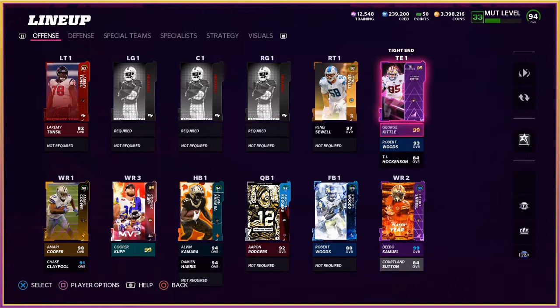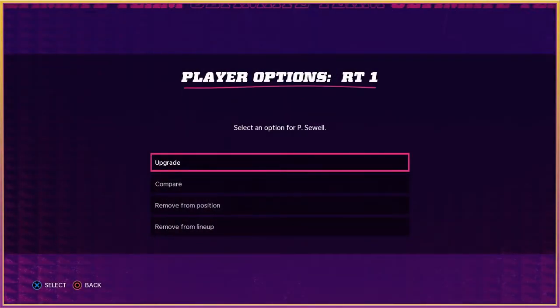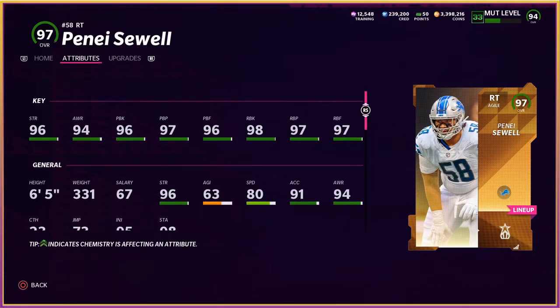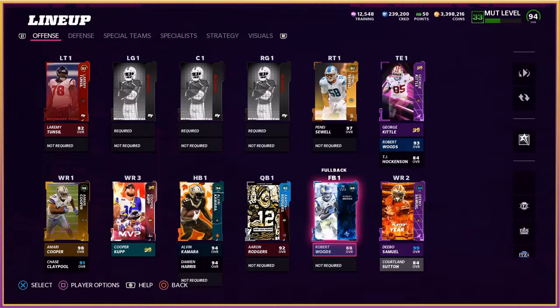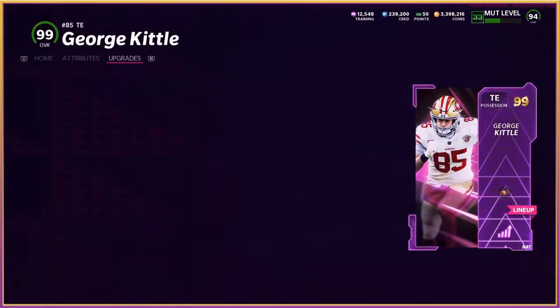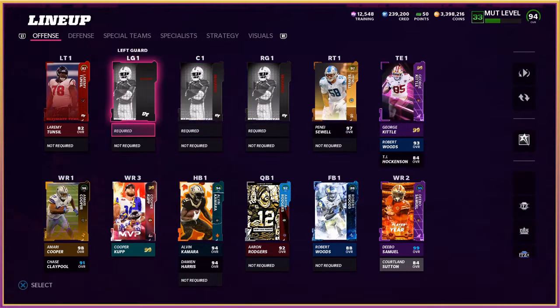After ripping those packs, I went out to the store and bought a couple new cards for the team. We picked up Penei Sewell — a dominant right tackle to help in the run game. He's got 96 strength, 96 pass blocking, and 98 run blocking, so he's a beast. We also downgraded Robert Woods to fullback and picked up George Kittle's 98 overall card, adding it to the existing power up. He's got 94 speed, 98 catching, and 91 run blocking — and with strat cards he'll get 96 speed. At 6-foot-4, he's going to be a primary pass catcher for this offense.